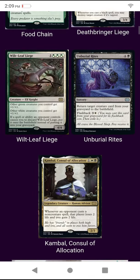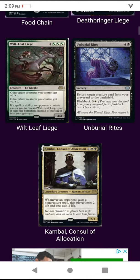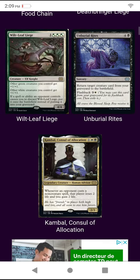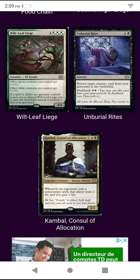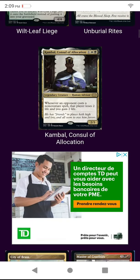Not good. Well, Leaf Lead — 4/4, other green creatures get +1/+1, other white creatures get +1/+1. Sorry — if a spell or ability an opponent controls causes you to discard it, you can play it instead. On Burial Rites — return target creature card from your graveyard to the battlefield. Meh.